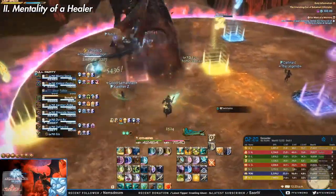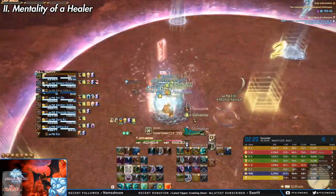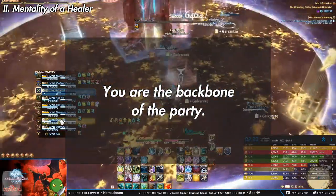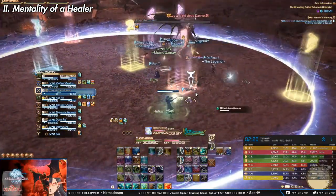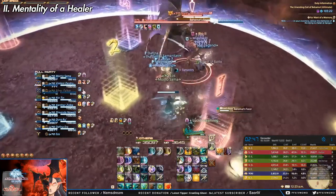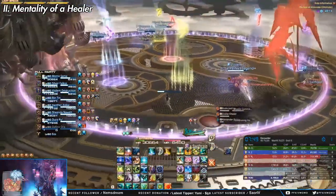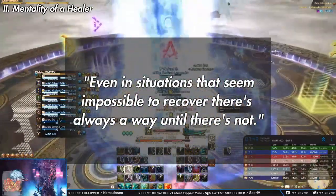Fundamentals are nice, but what about the mentality of a healer? As a healer in Final Fantasy XIV, you are the backbone of the party. You control most of the tempo and potential in clearing with a group. Try not to panic when things go wrong or when damage gets heavy — mistakes are going to happen and it's your responsibility to handle some of them. The biggest new player mistake is healers who panic when players start dying, or use their whole toolkit to handle something that can be resolved with an ability or two. Even in situations that seem impossible to recover, there's always a way until there's not.